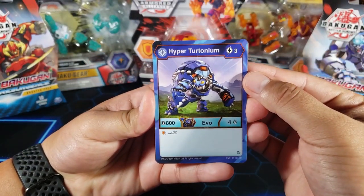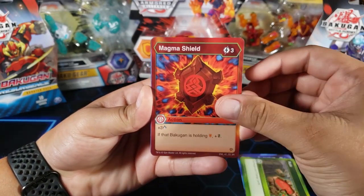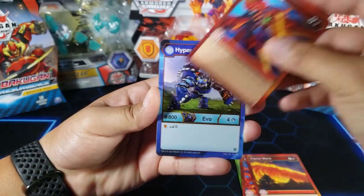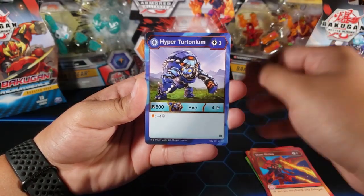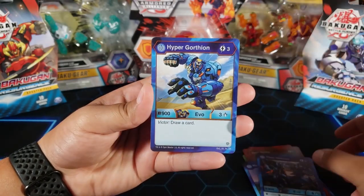Let's see what we get out of this pack. We got Hyper Turtonium, Ruined Magma Shield, Flame Wave, Dual Strike, Hyper Turtonium — we just got them, yep, two of those in this pack. We got Titanilius, Hyper Gortheon.